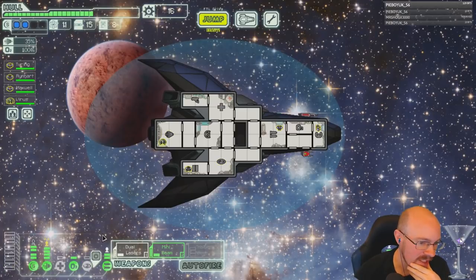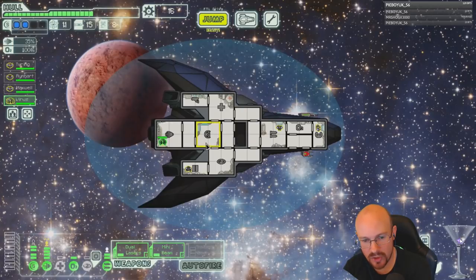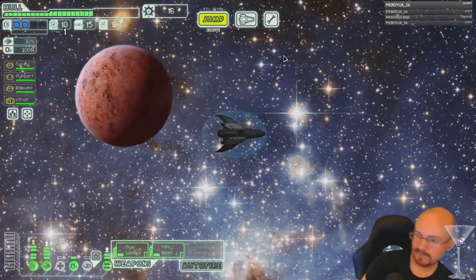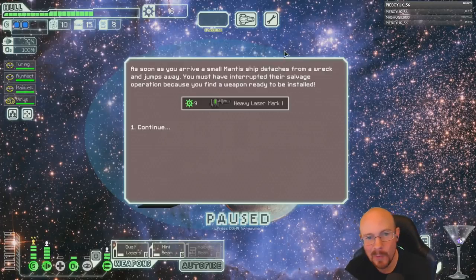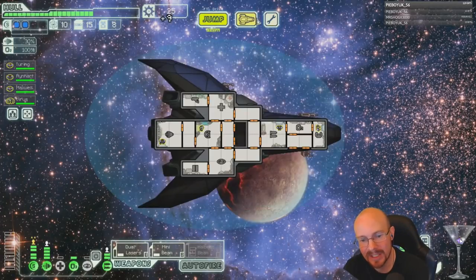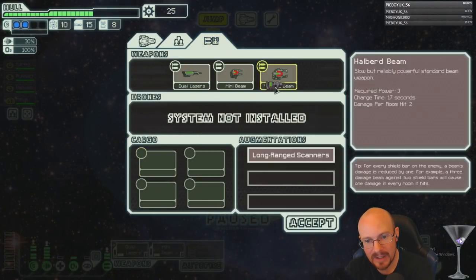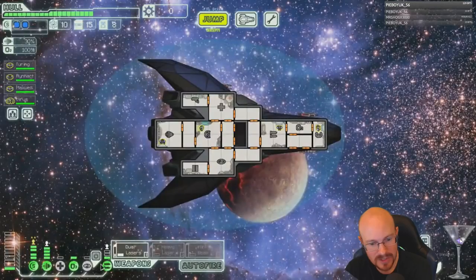I don't need the cloaking. Shield training is going to be harder than dodge training so let's let our human continue his dodge training. Oh — I like that even better than the halberd beam because I can get it online right now. That is so good.